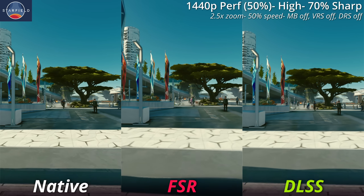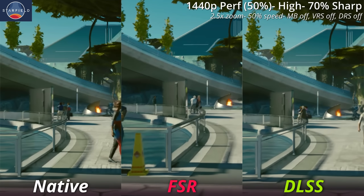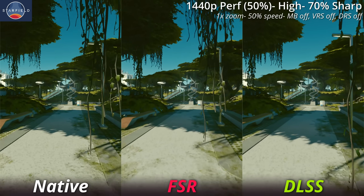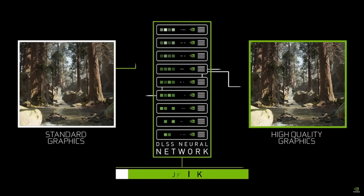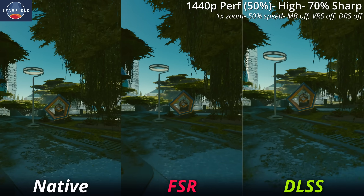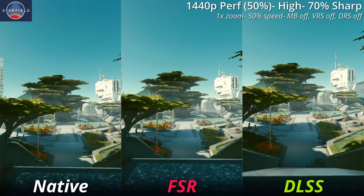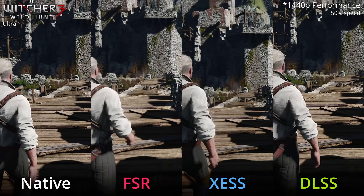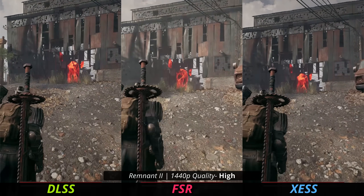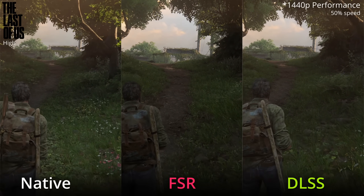Though DLSS does beat out FSR in terms of visuals with this mod in Starfield, part of me wonders if DLSS could look even better if it were integrated directly into the game. DLSS stands for Deep Learning Super Sampling, and if it could be trained on the game itself that it's trying to upscale, you'd think it would give better visual fidelity. Because this is just a mod, it's working off knowledge of every other game out there, not specifically Starfield. That said, in my personal opinion, FSR does still look very good in Starfield — and way better than it does in a lot of other recently released games, like Remnant 2 or Last of Us Part 1.